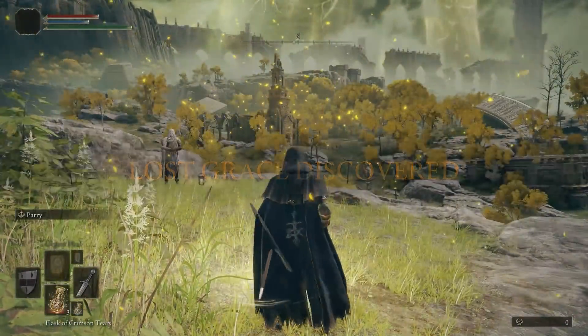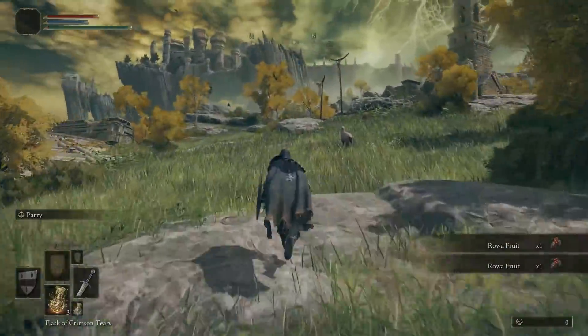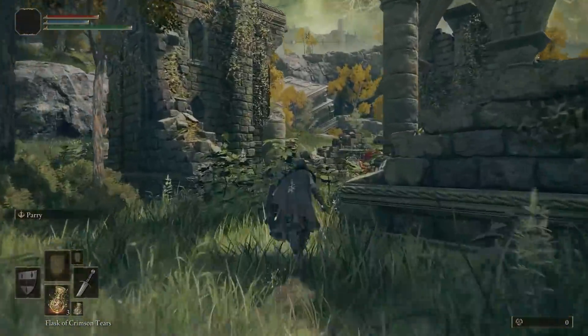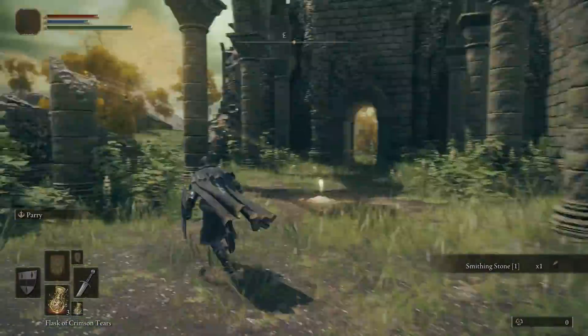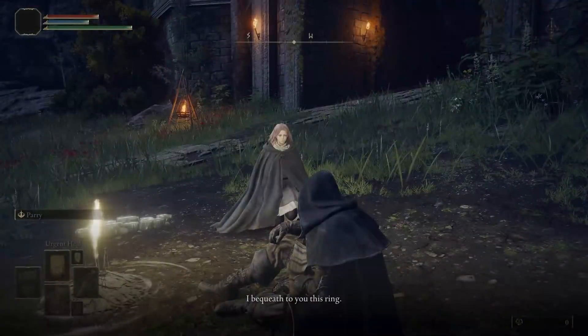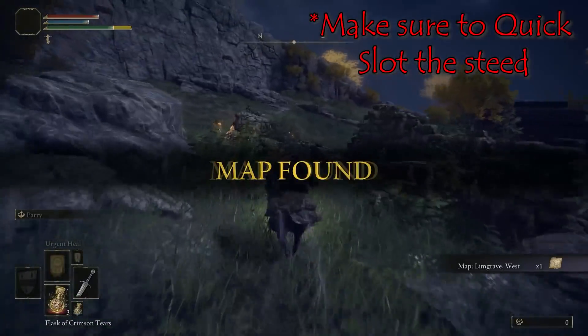Now that we're at the actual start of the game, it's time to get our horse. As you run along, make sure to pop each of the graces because we're going to need them. Also grab the smithing stone on the anvil. Get to the Gate Front grace and you'll be rewarded with your steed.